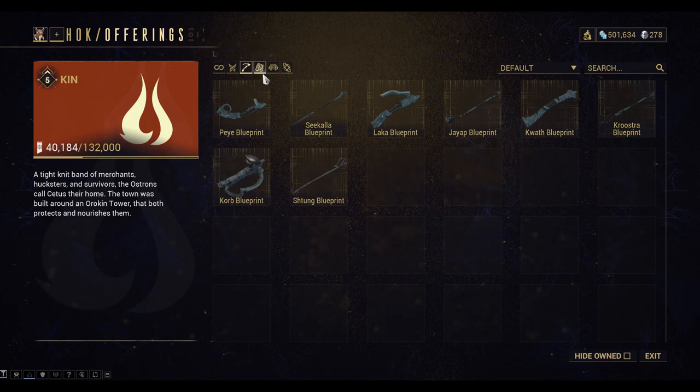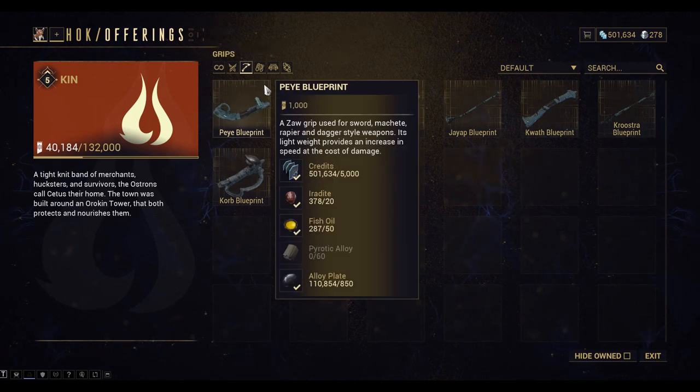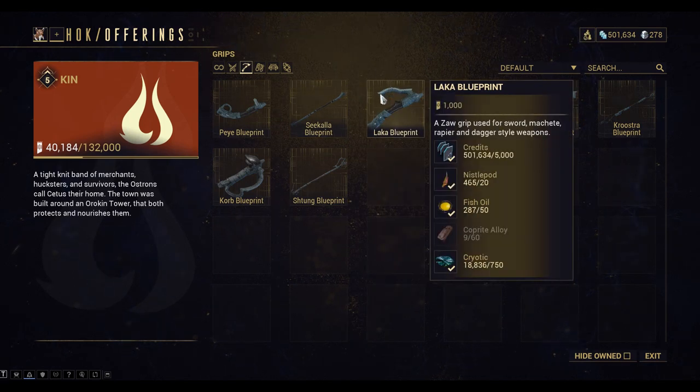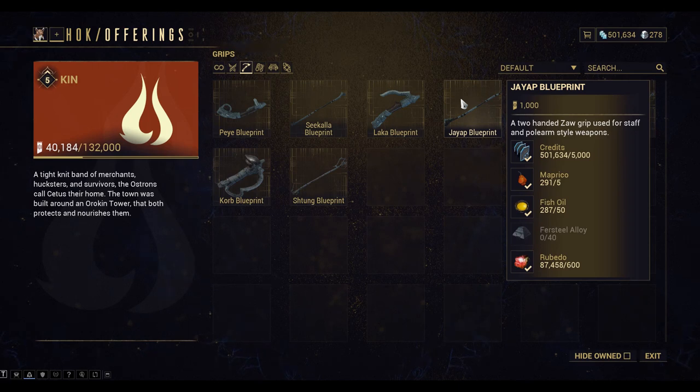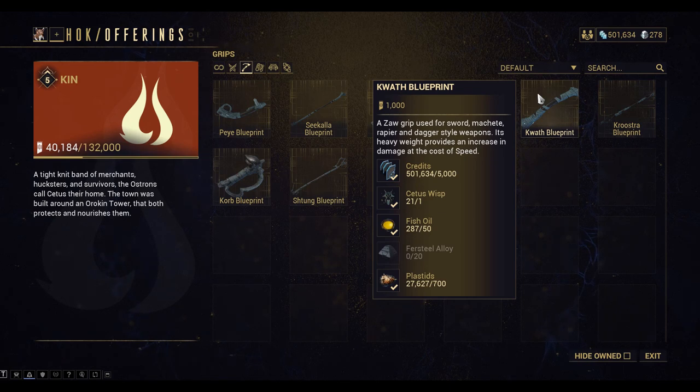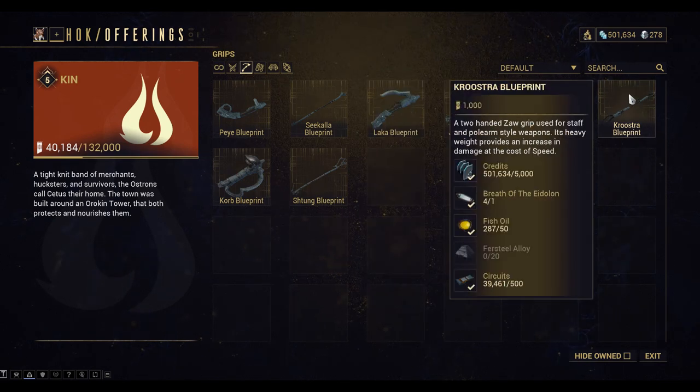Let's look at the Grips. We have a selection of Grips to choose from: Sword, Machete and Rapier Dagger style weapons, lightweight; Staff and Polearm style weapons, lightweight, increasing speed; Sword, Machete, Rapier and Dagger style weapons; Staff and Polearm style weapon; Sword, Machete, Rapier and Dagger style weapons, heavyweight; Staff and Polearm style weapons, heavyweight, increased damage.